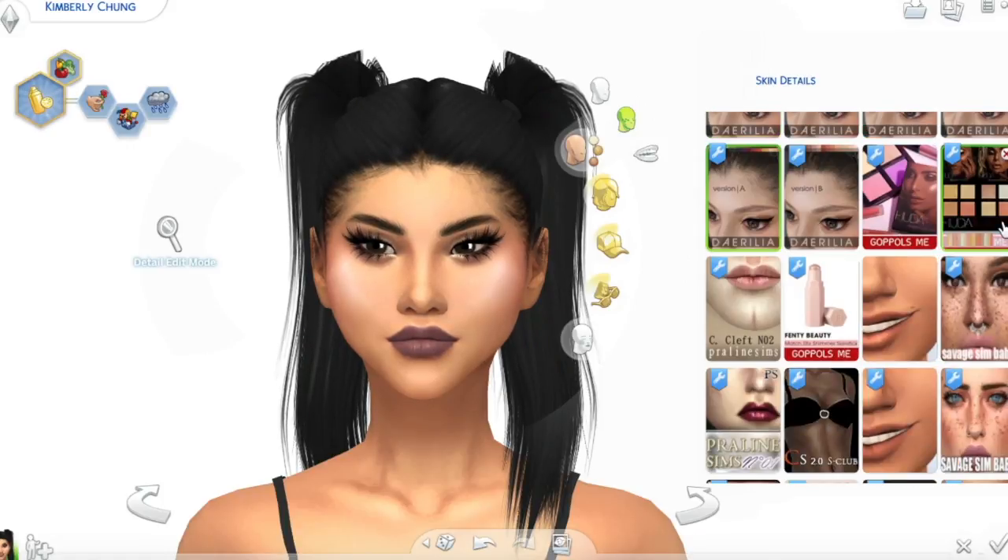She is also wearing this highlighter right here by my new favorite makeup CC creator, Gopolsme — I still don't know how to pronounce that. But it is a highlighter and it is super subtle but it's so pretty. It adds such a beautiful shimmer to the skin. And then another highlighter I wanted to show you guys was this one by that same CC creator. This is also a really really subtle glow that actually comes in a bunch of color varieties as well. If you want to see what these highlighters look like on a darker skin Sim, please check out my latest video — it's inspired by the Fenty Beauty collection, and it adds such a beautiful golden glow.